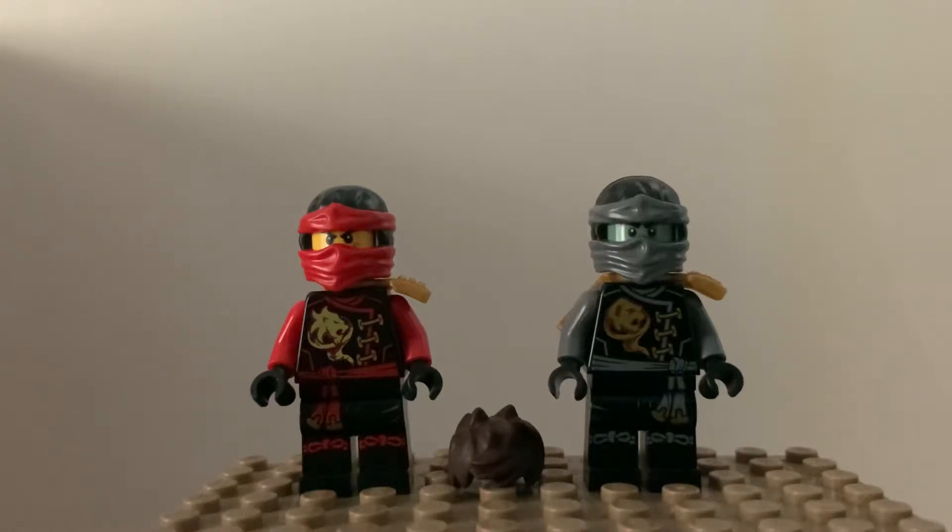And I'm missing two of these gold sky bars for two Skybound minifigures. But anyway, here is Cole and Kai — they are one of the six ninja from Skybound. Kai was pretty easy to get. I think I had Kai in 2016, but I lost him, so it's nice to get him in my favorite season again.